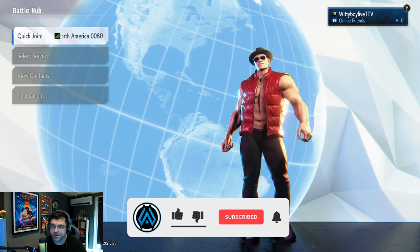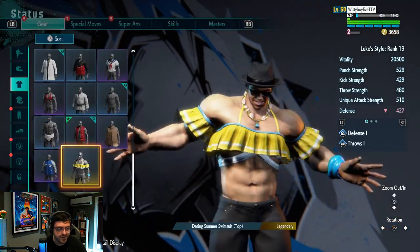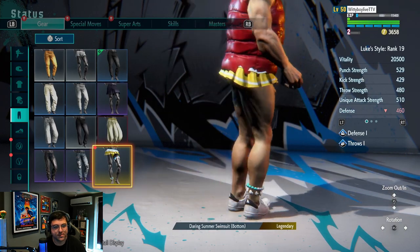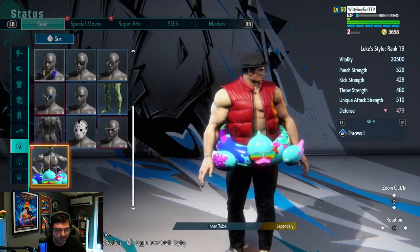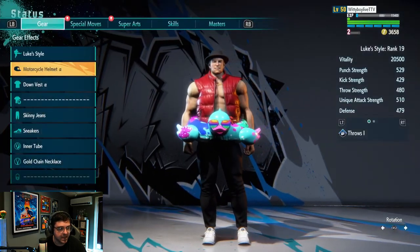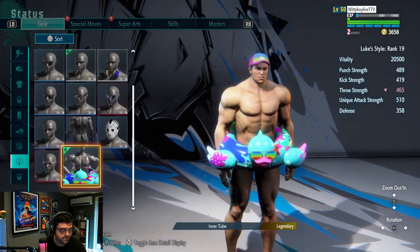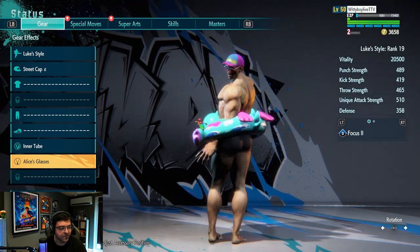Let's see what some of this stuff looks like on our avatar. I feel like the crop top and skirt would look really dope on some female or male characters. We've got the inflatable there — that's kind of funny, I'm going to keep that on for now. Let's make our guy look completely summer-ready. There we go — I feel like we're summer ready now.